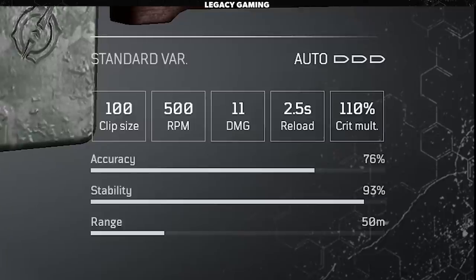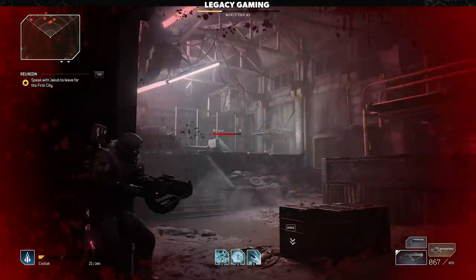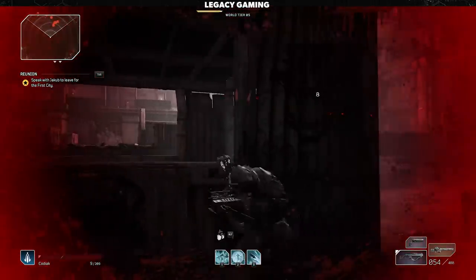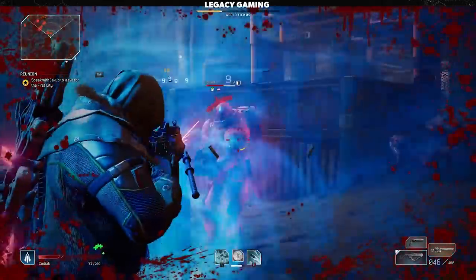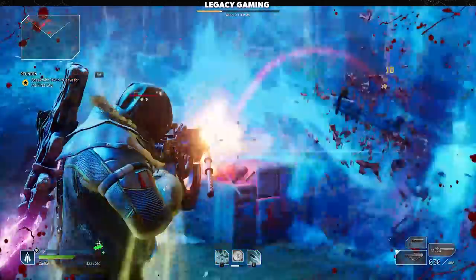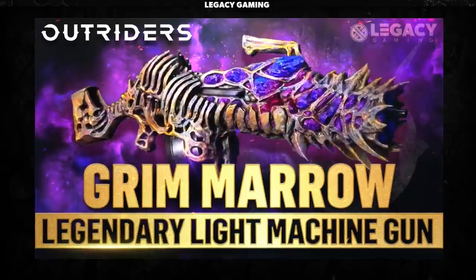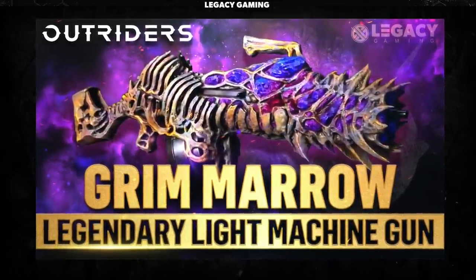I don't want you to think the LMG is the end-all be-all, because there is one major drawback: the recoil and bullet spread, which is substantial. Talk about spray and pray — if you hold down the fire button, you're going to have a hard time hitting anything. Since we're not really tapping into the RPMs, a burst fire mindset is going to be incredibly effective, and ultimately the best way to get the most out of this gun type. If you're interested in one of the legendary light machine guns, take a look at our video for the Grim Marrow, already up on the channel.